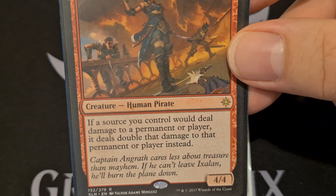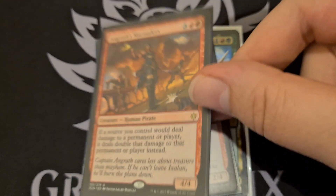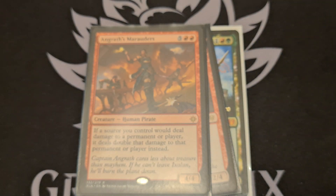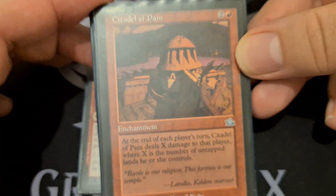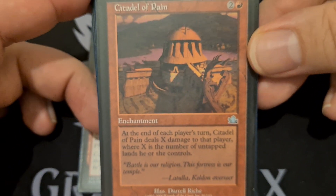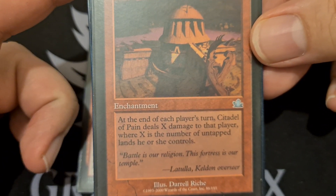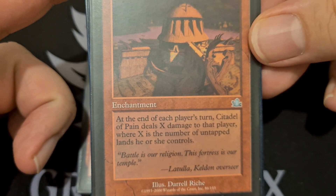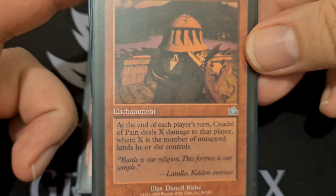If a source you control — not just a creature, not just an instant or sorcery — any source, which is fantastic. So next up, we need stuff that's going to hurt all of our opponents.